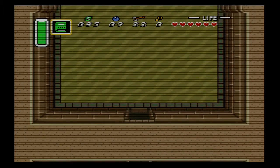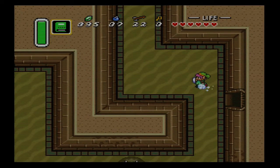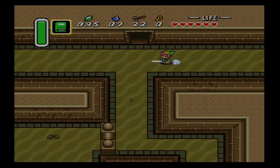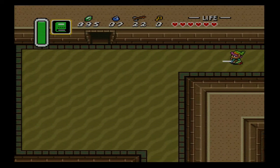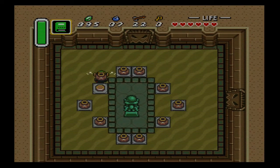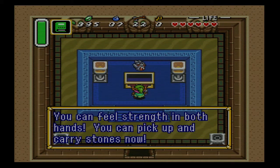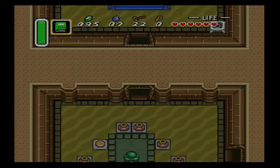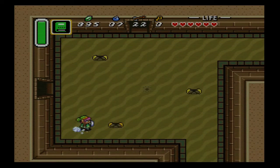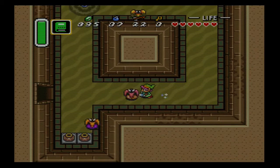Now I'm gonna go get the power glove, then I'm gonna go beat the boss. I know the dungeons of the light world are supposed to be a lot easier than the dungeons in the dark world, but the crazy speed at which you can knock these off — I think I've timed myself and my record on this dungeon is under four minutes. That is absolutely crazy.